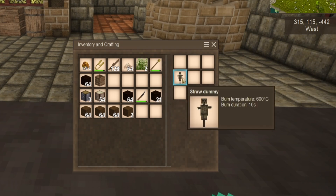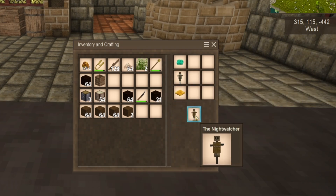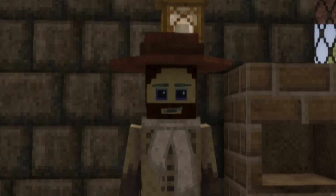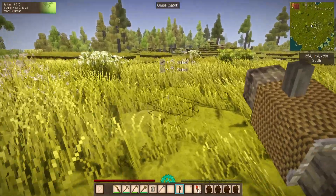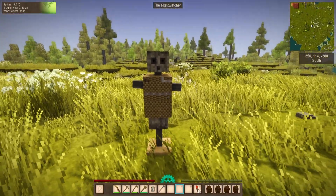Now you're ready to craft the Nightwatcher. The crafting recipe requires a gold plate and a temporal gear. With gold being a rare resource in large quantities, you may have to get through several seasons before you're able to craft the Nightwatcher for yourself. Once crafted, the Nightwatcher is placed in the world like a normal straw dummy.